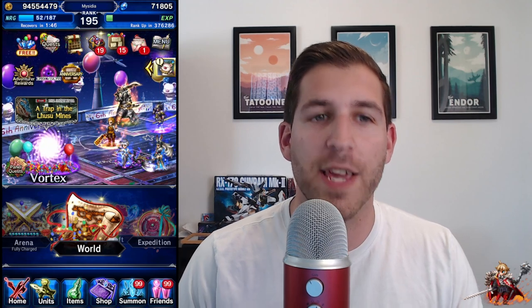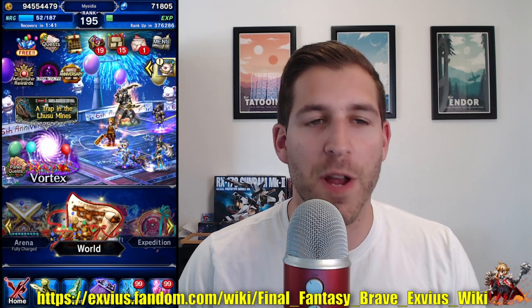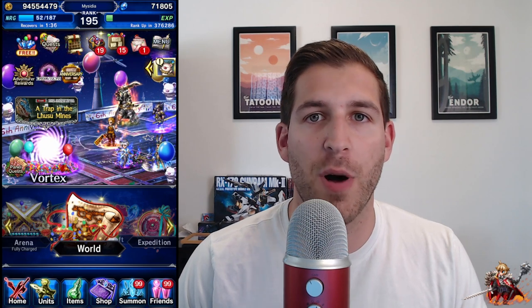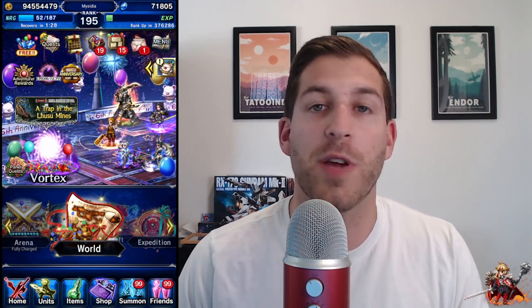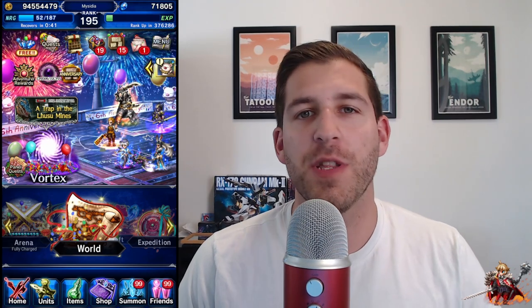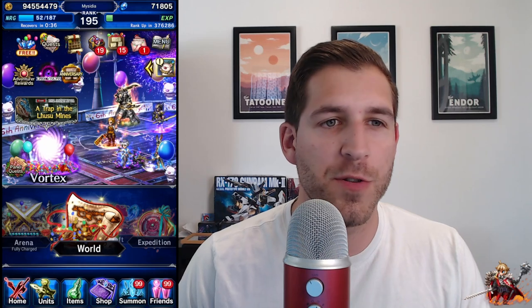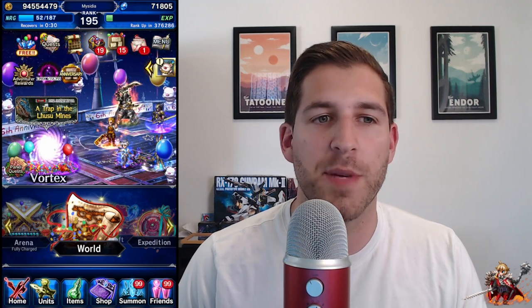It's always important to pay attention to the details of a fight or to look up the information on a boss on the FFBE wiki. Some bosses cannot have their defense and spirit broken, so there's no need to bring a breaker at all if the fight will only last one turn or you can just avoid the damage the boss does. If you can't avoid that damage, you'll still need to break their attack and/or magic so they deal less damage and don't kill your party.